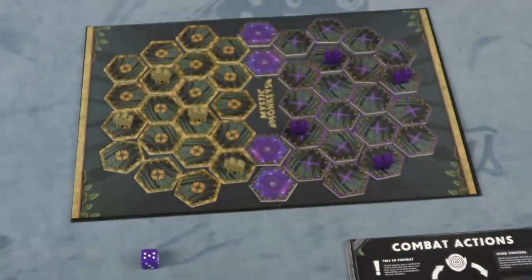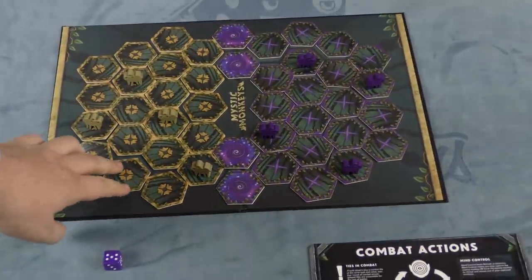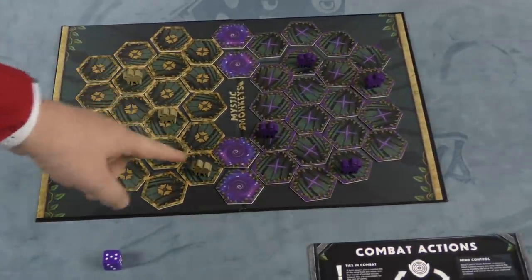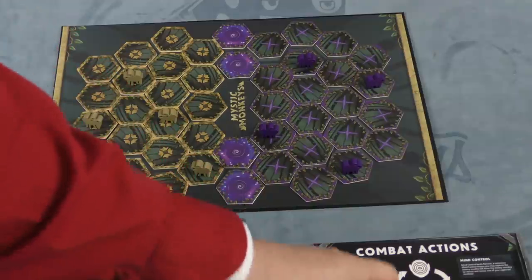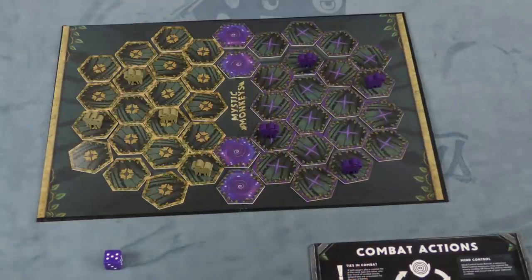You're going to pick one of five different monkey clans, and you're going to place a bunch of tiles on the board randomly, with each of your monkeys spaced out in different rows. Each player is also going to start with three starting tiles that you'll be using for combat. Then one person starts, and you go back and forth until someone has won.